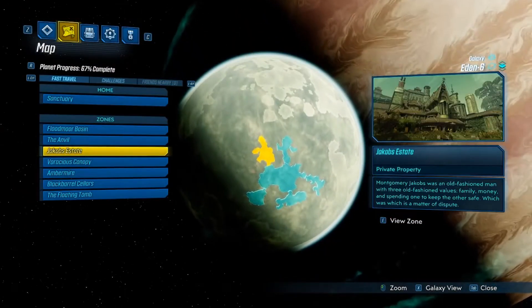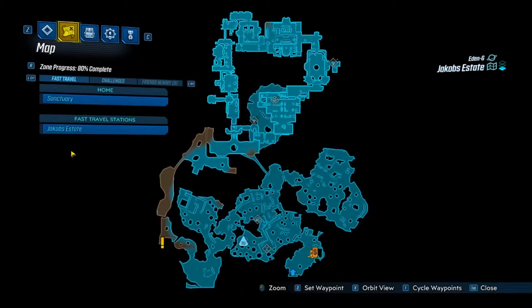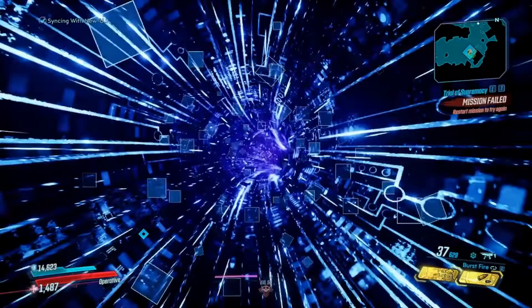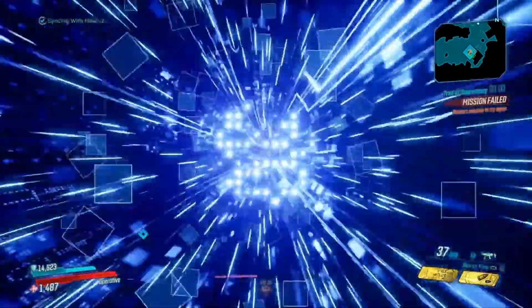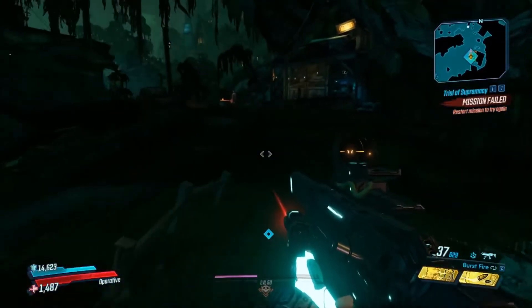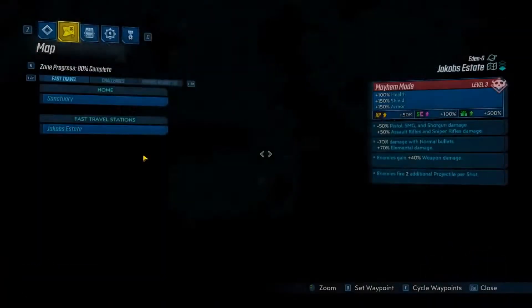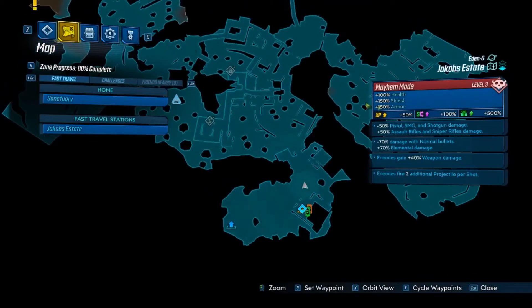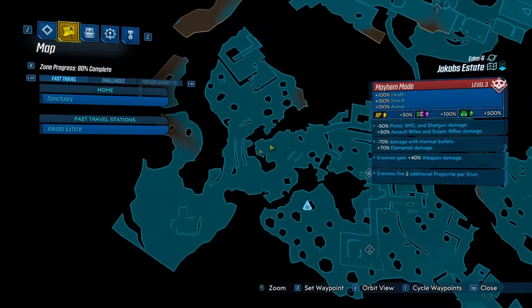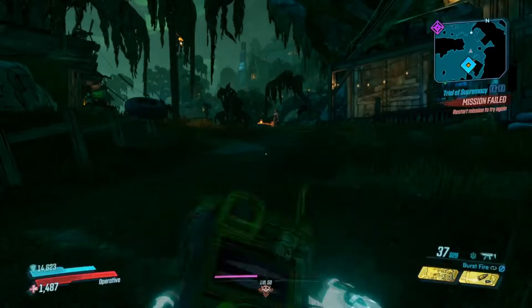There's only one fast travel here, so go to that. The area we'll be heading to is just up here, not too far away from the fast travel — up at this little cove. I'll just set a waypoint and show you the way through.